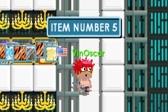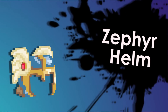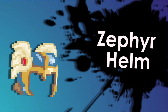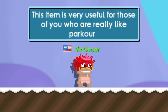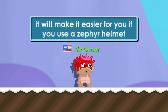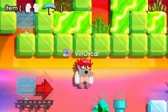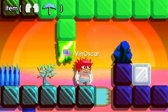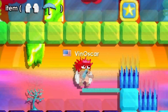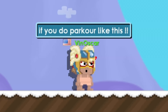Item number five is the Zephyr Helmet. This item is very useful for those of you who really like parkour — it will make parkour much easier. If you do parkour without it, you're not epic, but if you do it with the Zephyr Helmet, you are epic.